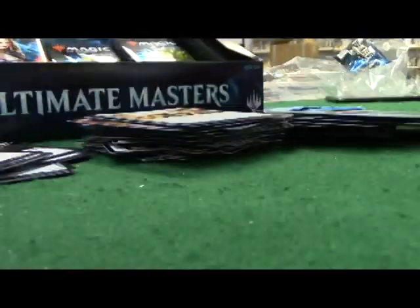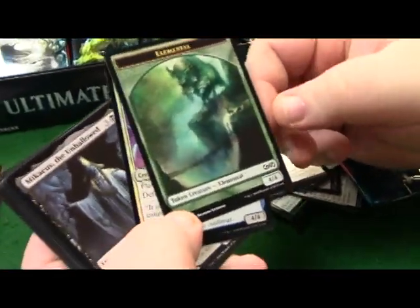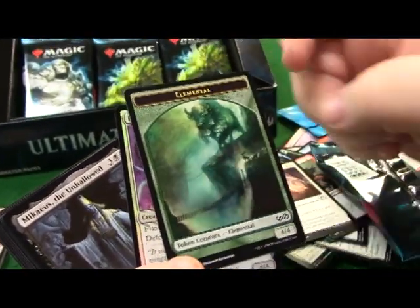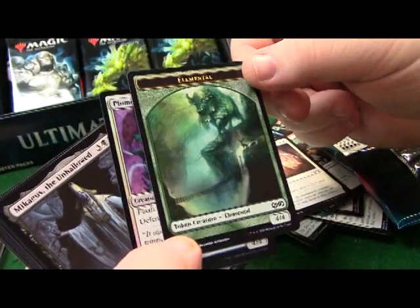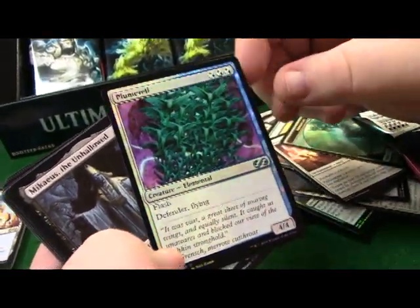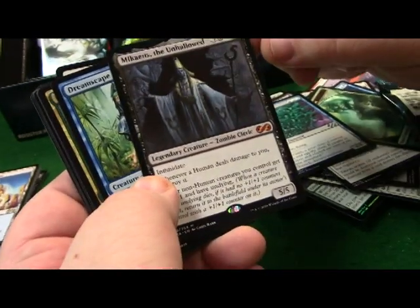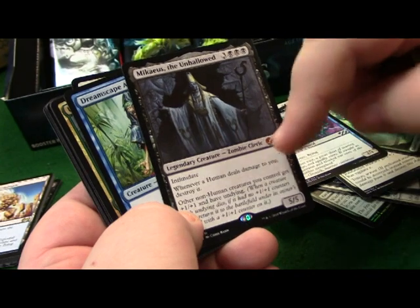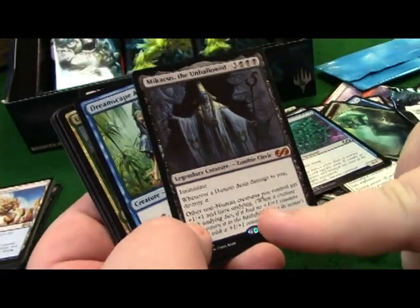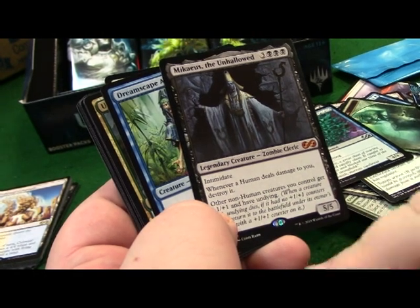We're going to take a short break to answer some stuff. Back now - these elemental tokens are gorgeous, they're really cool. Plumveil foil. And here's another mythic - cast, the unhallowed, intimidate, whenever a human deals damage to you destroy it. Other non-human creatures you control get +1/+1 and have undying.